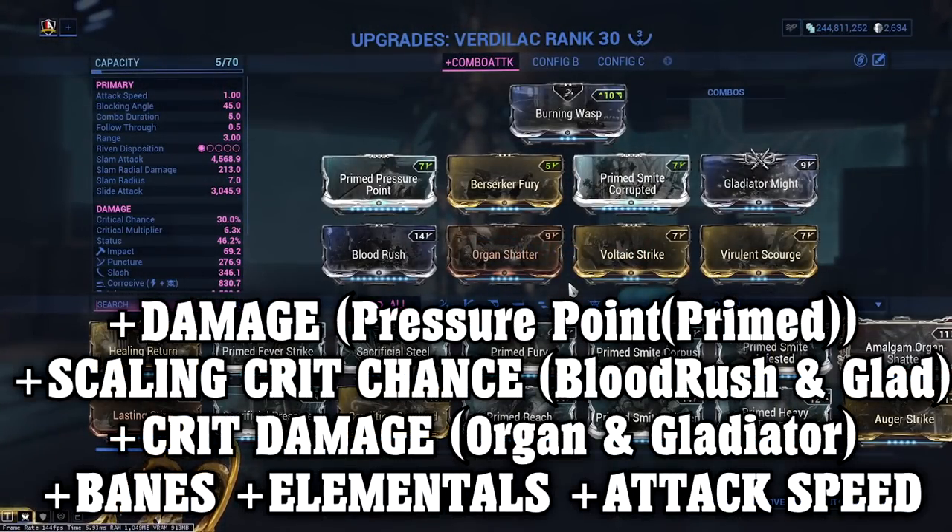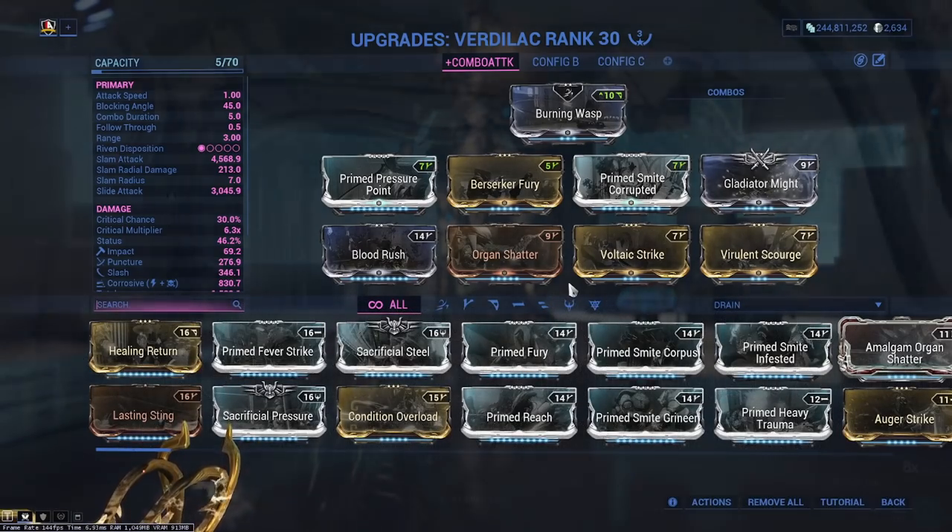For this build I am focusing on purely damage with as much centered around critical as possible, an elemental combination of your choice, and to top it off some attack speed and even a smite mod for that damage modification.